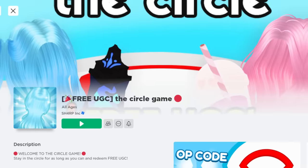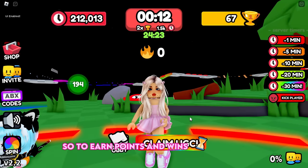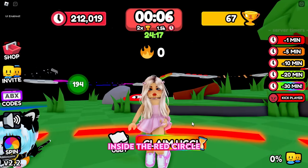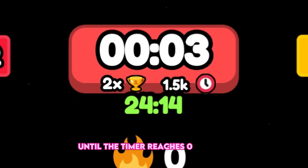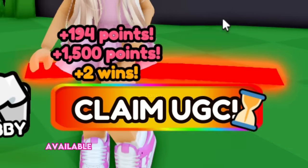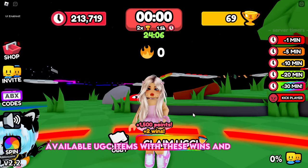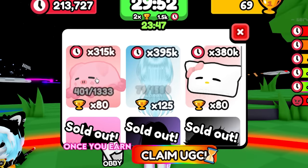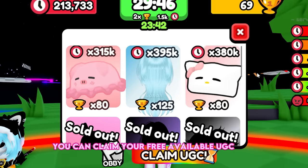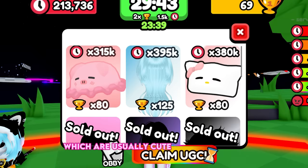Join the Circle Game. To earn points and wins, you must stay inside the red circle until the timer reaches zero minutes, so don't leave. Then you can claim different free available UGC items with these wins and points. Once you earn enough points and wins, you can claim your free UGC item, which are usually cute items and hairs.